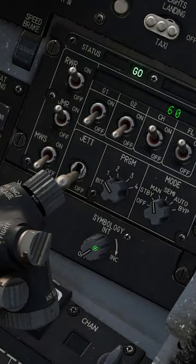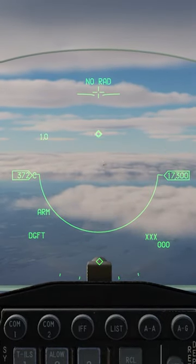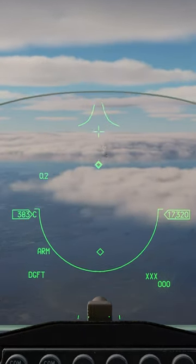So how do we use this awesome mode with the HMCS? Well, we turn on the symbology knob, make sure the master arm is armed, go into dogfight mode, make sure we get rid of the no-rad so we can turn on the radar. Now we can use the HMCS in a couple different ways.